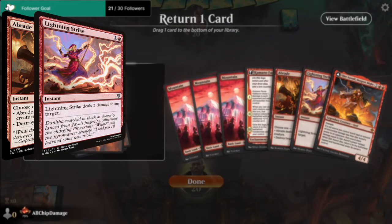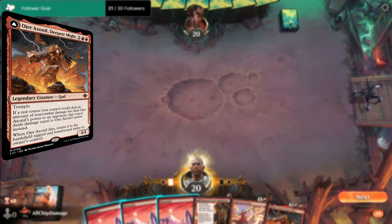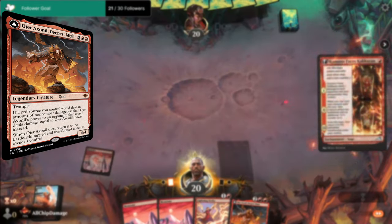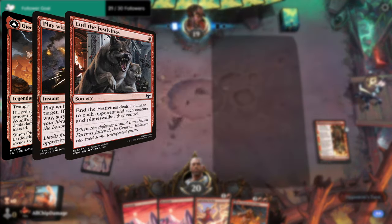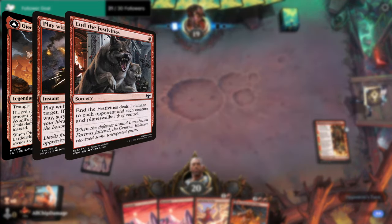Step 2 of our strategy is to get O'Hara Ashanil down and start casting spells that deal damage to our opponent, such as Play with Fire and In the Festivities, which can be turned into a board wipe if played correctly.